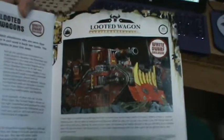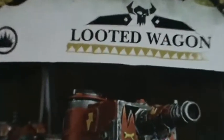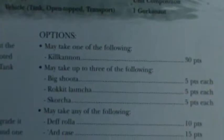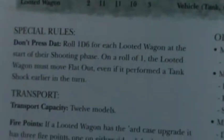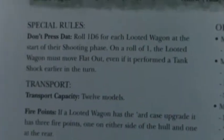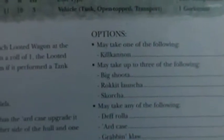I wanted to talk about the Looted Wagon because unfortunately it's not in the new codex, but you can still play it. It's pretty cheap — it's a heavy slot, 37 points. It doesn't have the cannon it used to have, but it still has a kill cannon which is pretty good. If you do take the APC version, you have three fire points still, so you can still shoot out of it.